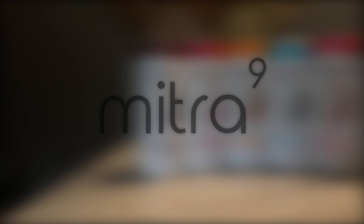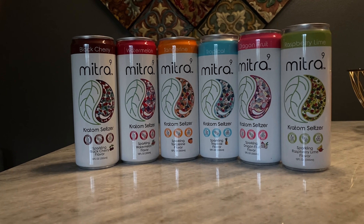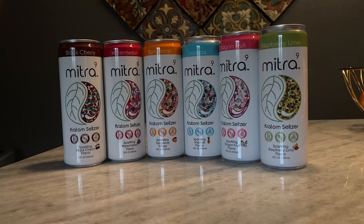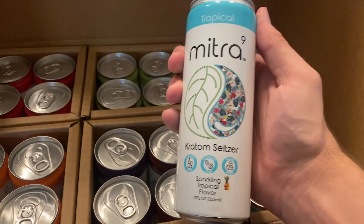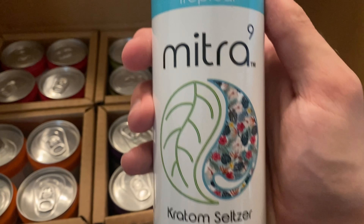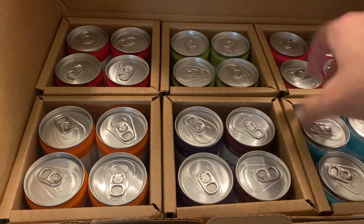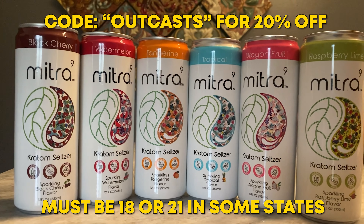This video is sponsored by Mitra 9. Mitra 9 is a kava and kratom company that makes seltzers that make you feel good. My favorite flavor is tropical. Kava and kratom give you a similar effect to alcohol but without the impairment — it's more like a high. Mitra 9 has really helped me get through long, stressful days. Use my code outcast for 20% off at mitra9.com. Must be 18, or 21 in some states.